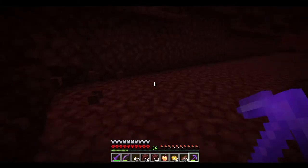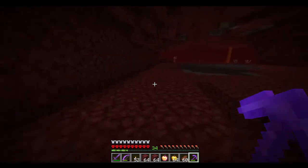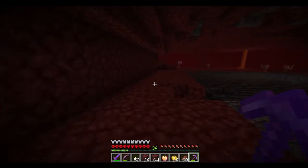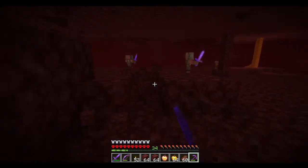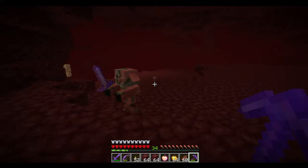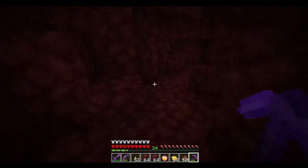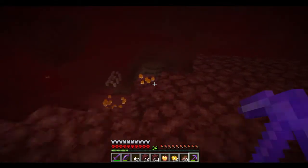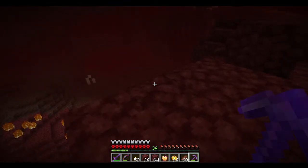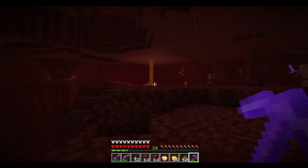That is kind of the idea of what we'll be doing here — just bringing these all down until we really find out which direction this goes. Let's go quartzing while we're at it, a little explore and wander. Not much down here. There's some skeletons — kind of fun. That looks like soul sand valley, which is good for the ghasts.